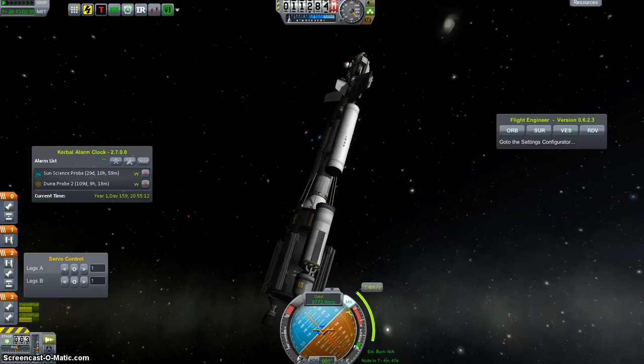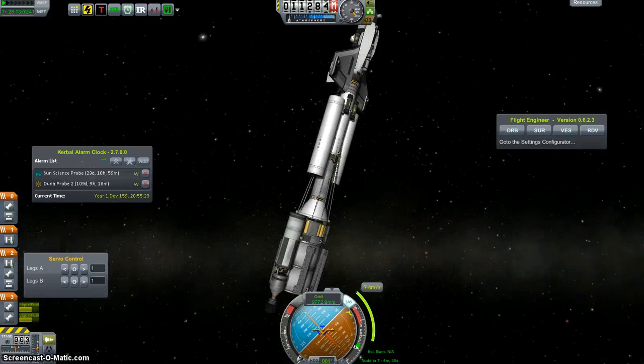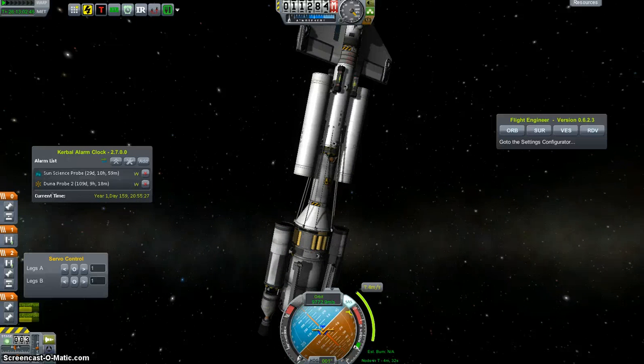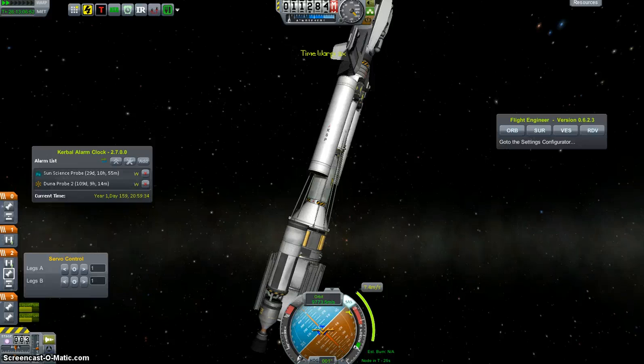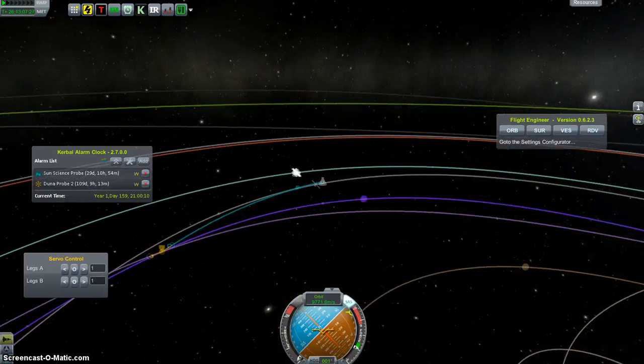Let's see, make sure we've got the right maneuver going here — 116,000 meters periapsis. One minute to go; this will be short and quick. Well, that's a huge difference doing it out here versus all the way in there — that was a 70 meter-per-second difference. Wow.